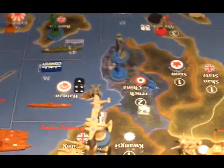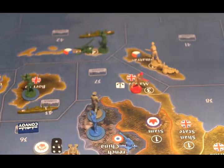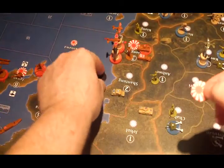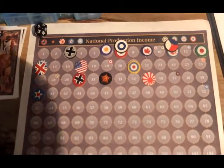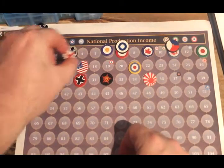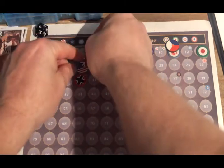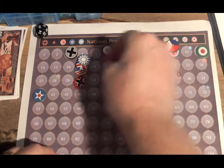Income adjustments. Malaya is liberated, so UK-Pacific is going to go up three. Jehol and Shantung have been liberated, so China's going to go up three. That's UK-Pacific from 14 to 17, China from 14 to 17, and Japan from 35 to 29.